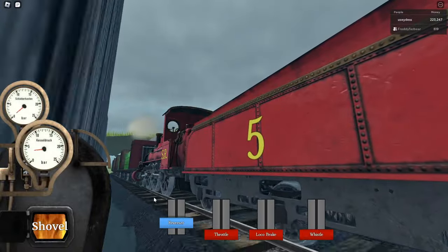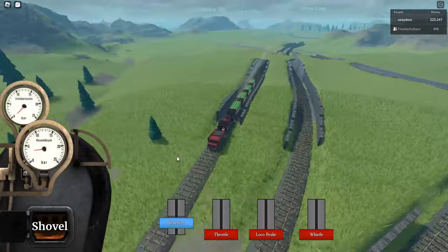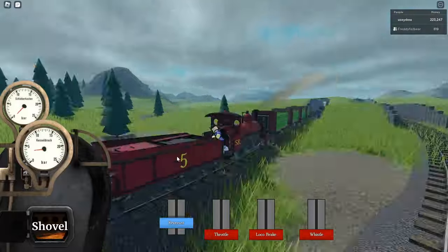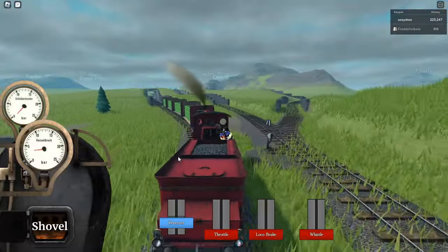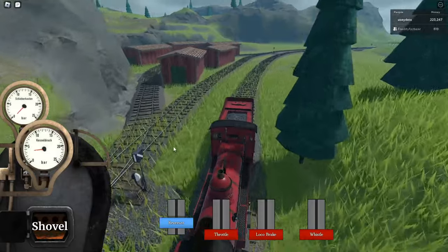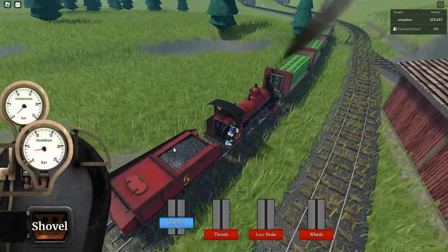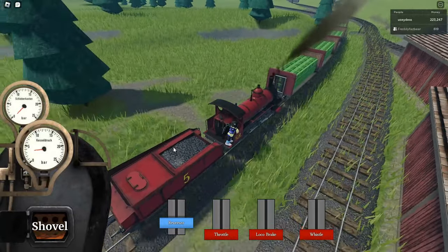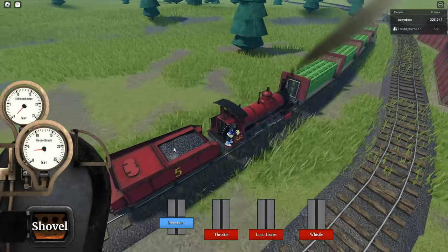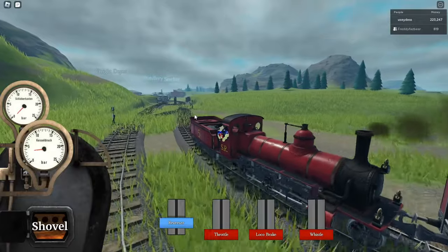Let me just cut the throttle real quick so we can build up some more steam pressure. We should have enough to coast. I don't know where the crab went — he probably went to collect food. We better be careful of him though; he might speed down the line like actual lightning because he's white.